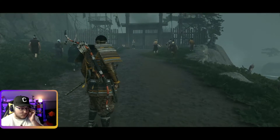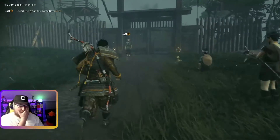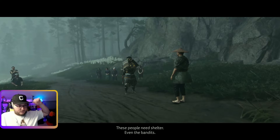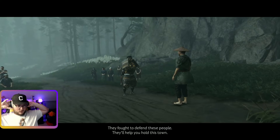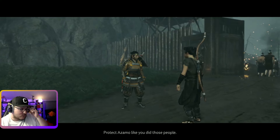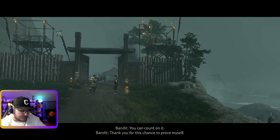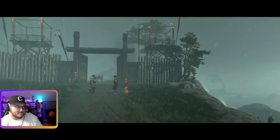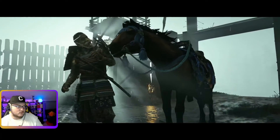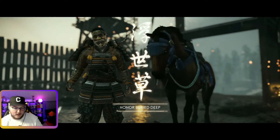There's more people to help defend the town. So they do come back. 'These people need shelter, even the bandits.' 'My lord, they can't be trusted.' 'They fought to defend these people - they'll help you hold this town.' 'As you wish my lord. Open the gate, let everyone in.' 'Thank you Lord Sakai. Protect Azamo like you did those people.' 'I promise I will.' I think we're gonna wrap this one up here.